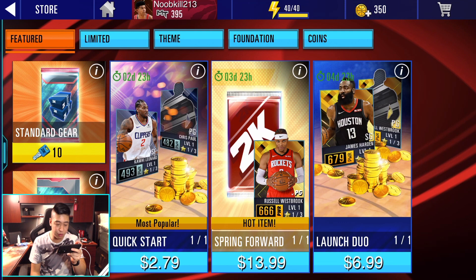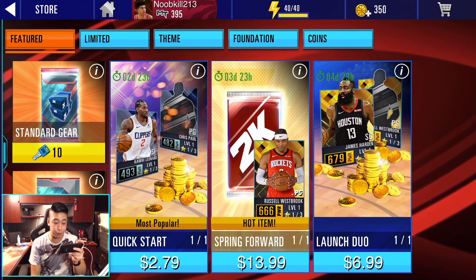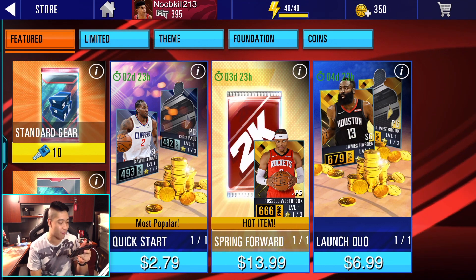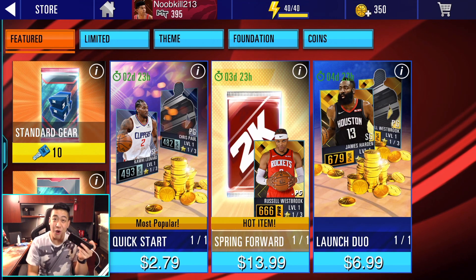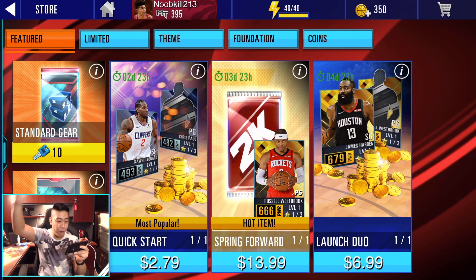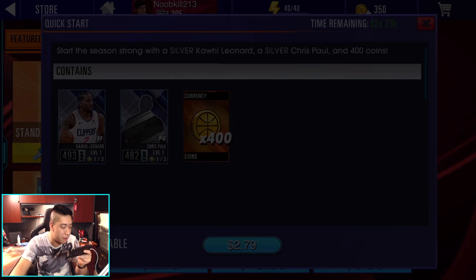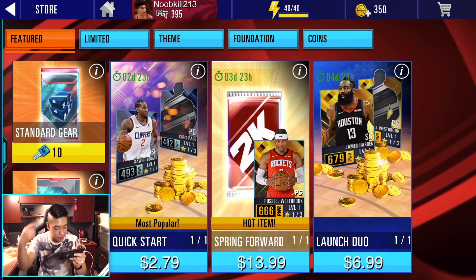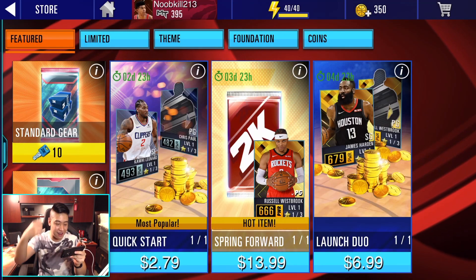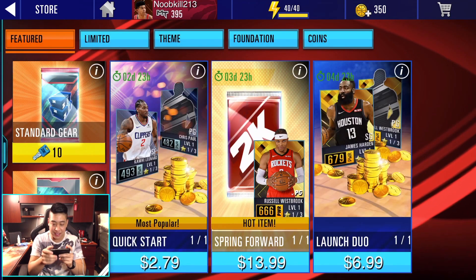We've got the launch duel — James Harden and Westbrook possibly. Westbrook is 666 power, that's pretty funny. There's Kawhi Leonard — what?! Kawhi Leonard is a 493 power? He's not even a gold? Yo, that is insane. I know this is only a $2 pack, but Kawhi Leonard at a 49?